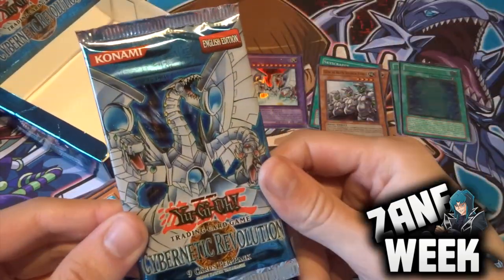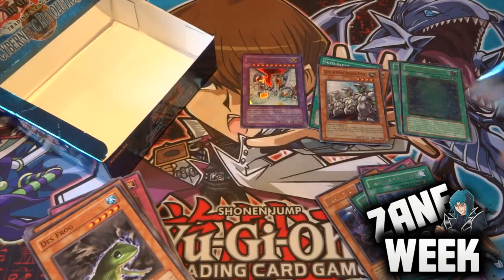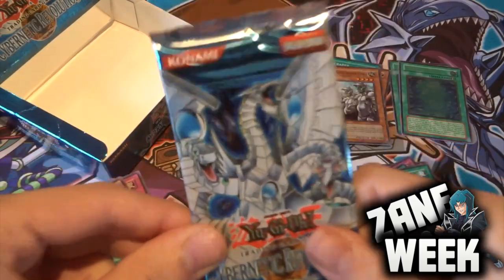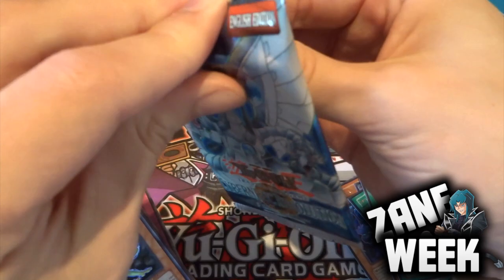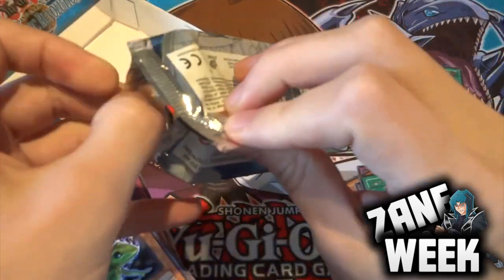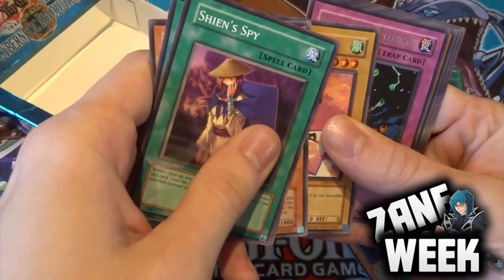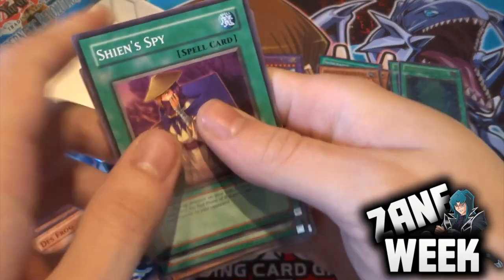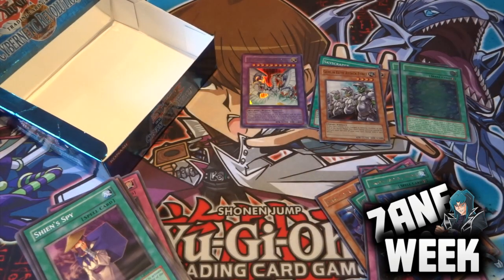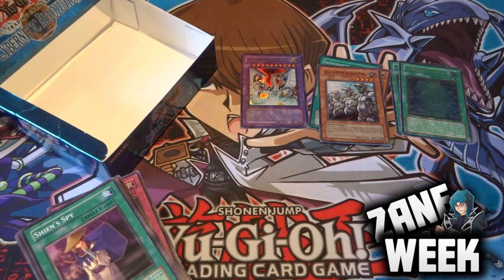Right, we're down to the final pack. We started so well with Cyber End Dragon but nothing since. Can this last pack give us the elusive Cyber Dragon, or at least another foil? Final pack: Sheen Spy, Dragon's Mirror, Steamroid, Soyutsu, and Magical Explosion for our rare - so not this time. Protective Soul Alien, Gyroid, Tyranno Infinity, and Giant Kuzaki. It's not too bad - we got the Cyber End Dragon. It's probably not the best box of Cybernetic Revolution out there, but it's good fun to open.